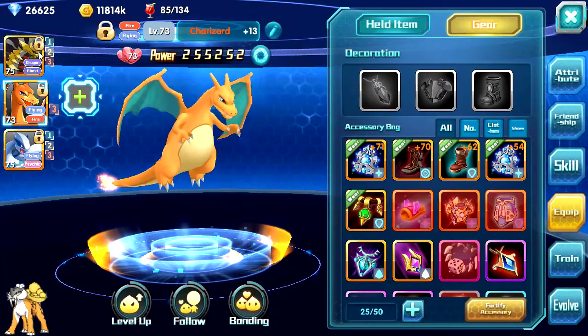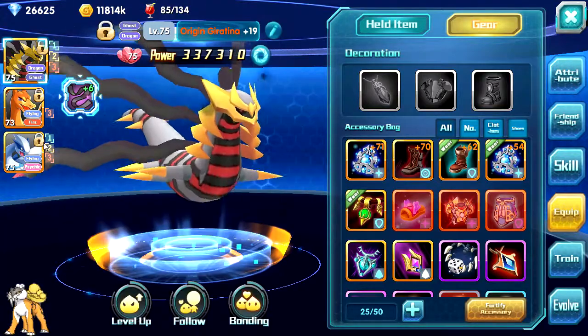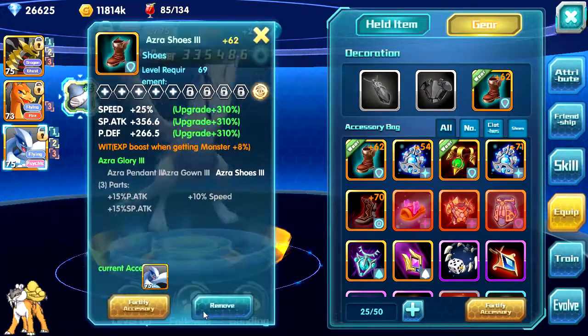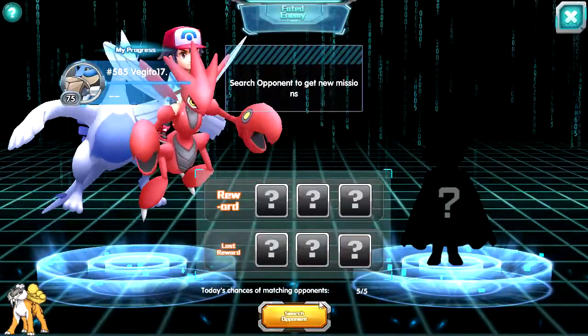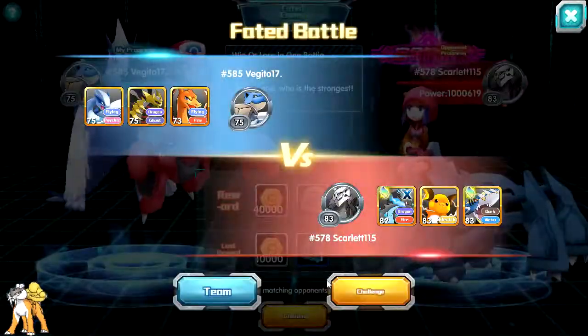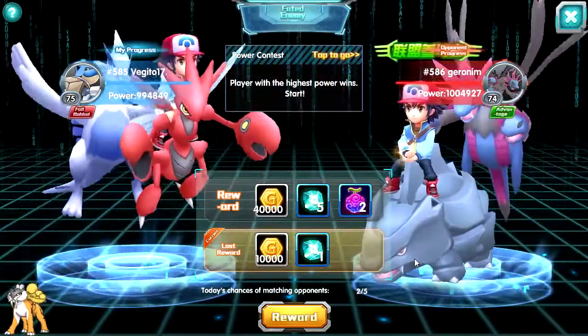So what I'm gonna do is gear up — come on — yes it does. I'm gonna remove the gear from my Pokémon. There we go. This is a friend's account, so I'm gonna remove the gear from the Pokémon and go fight the enemy.